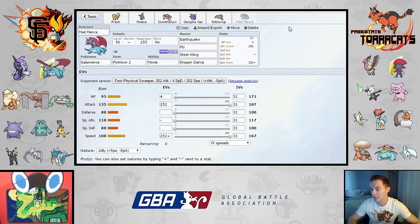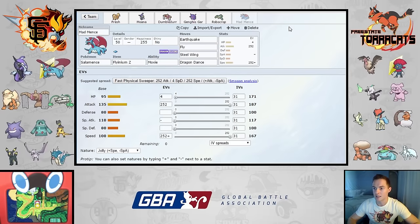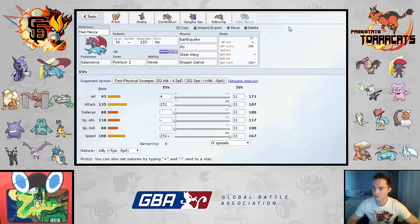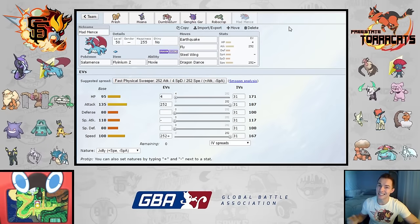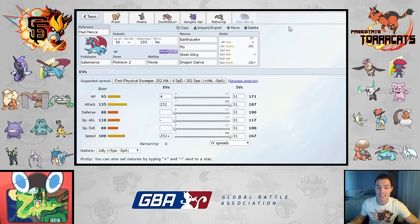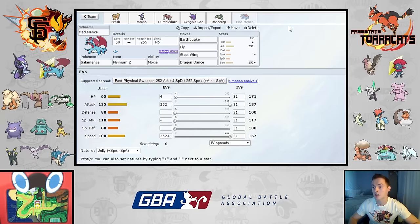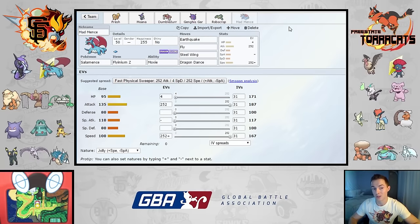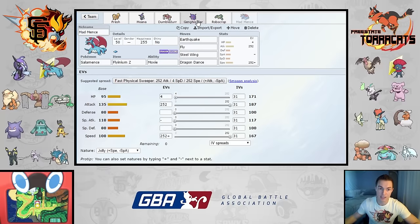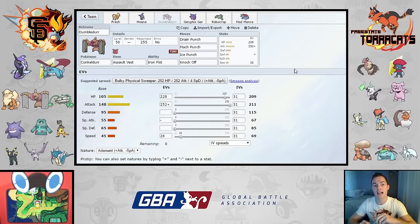Mad Mentz's setup is Flyinium Z with Moxie, running Earthquake, Fly, Steel Wing, and Dragon Dance — no Dragon-type STAB this week because he doesn't have any Dragons, so it won't be super effective against anything. His team does have a Fairy, and Fly is stronger than a Dragon move against Mandibuzz anyway. Flyinium Z is so powerful it all but guarantees a KO against a lot of things. After a Dragon Dance, I outspeed a lot of his team's members. The stop checks to this sweep are Ice Shard from Weavile, so I'll need to take out Weavile and weaken Mandibuzz first.